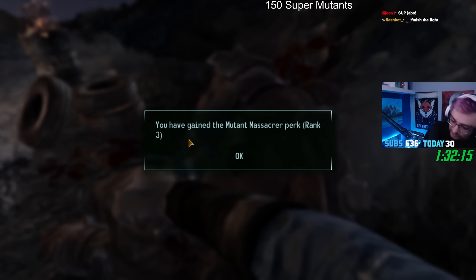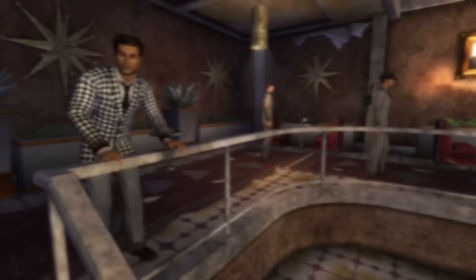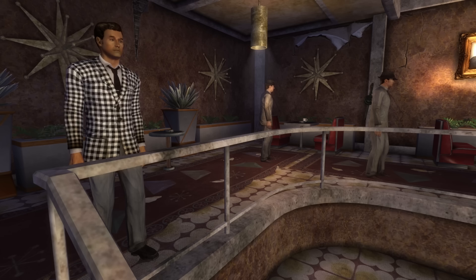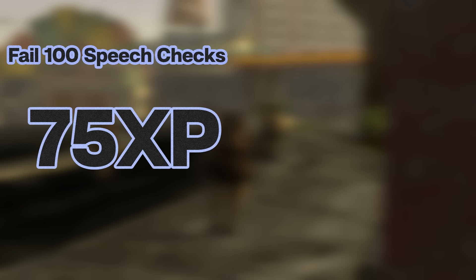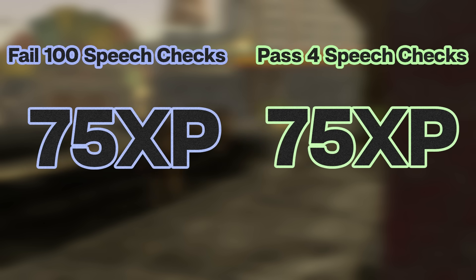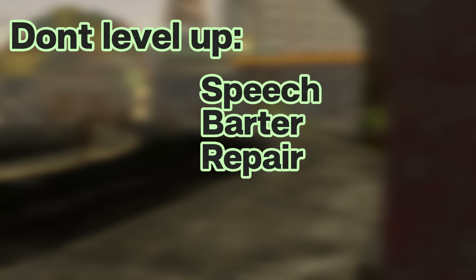I don't think anyone has ever finished this challenge unintentionally. It's so bad I can't even begin to explain how confusing it is. Let me introduce you to At A Loss For Words. This challenge requires you to fail — that's right, fail — 100 speech checks. It's not actually a hard challenge to finish if you go in with the mindset of finishing it, but its mere presence makes zero sense. For starters, you only get 75 XP for finishing this challenge, which equates on average to around four speech checks completed. So we're trading 100 failed speech checks for the equivalent of four passed ones. On top of that, you have to intentionally not level up skills used in conversations — stuff like speech, barter, repair, medicine, and so on.